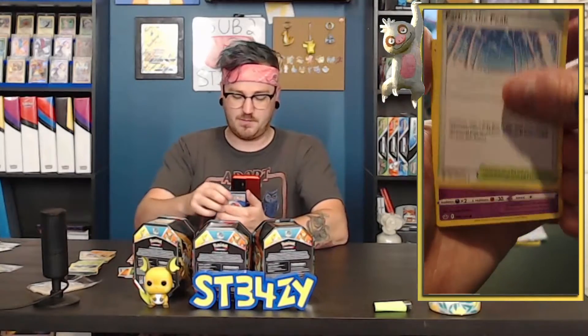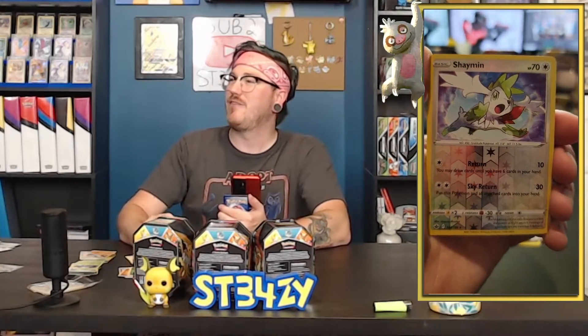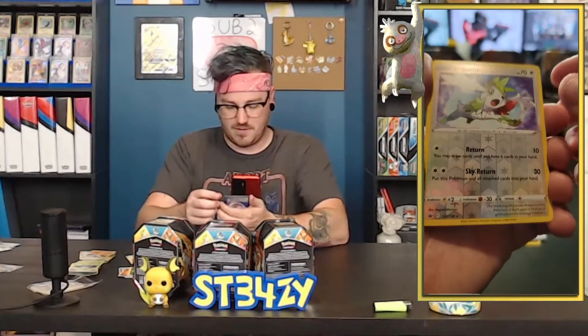Now we have Chilling Reign. Chilling Reign has been pretty nice to us — actually very, very nice to us. So much so that I don't really know what I want to pull from here anymore. Path to the Peak. Boltund. Nuzleaf. Ledyba. Porygon in the reverse. It's a Shaymin! I actually like Shaymin quite a bit. The Sky Form, which is this form right here, is pretty cool — it's probably just because of the movie. The movie was so much fun. And the rare of the pack is a Snorlax.